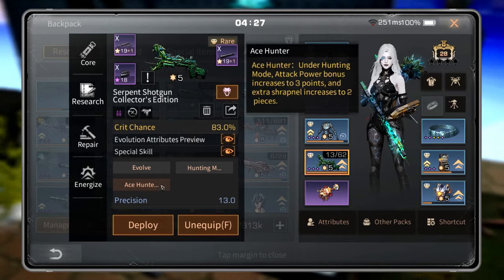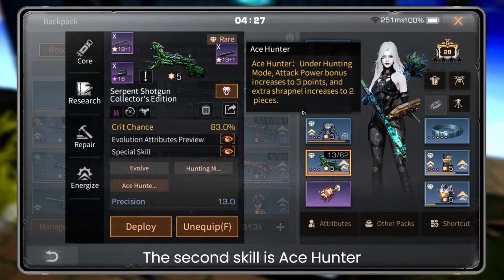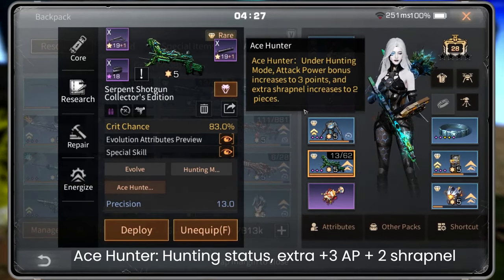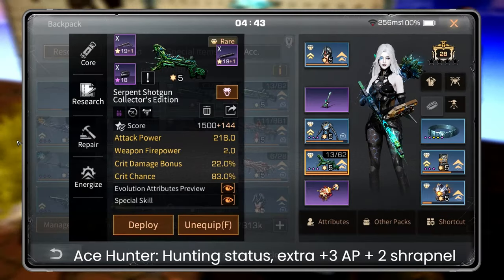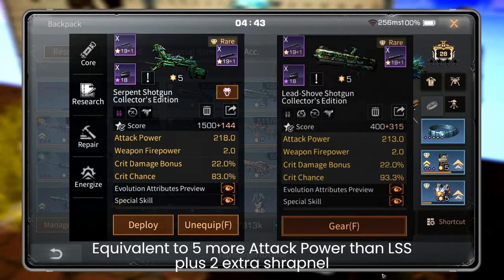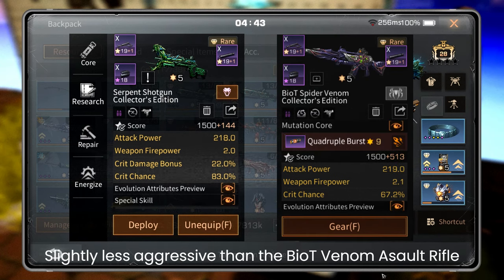The second skill is As Hunter. In hunting status it gives extra plus three attack power and plus two sharpener, equivalent to five more attack power than the LS shotgun, plus two extra sharpener — slightly less aggressive than the buyer venomous rifle.